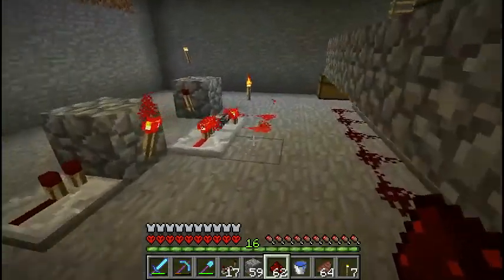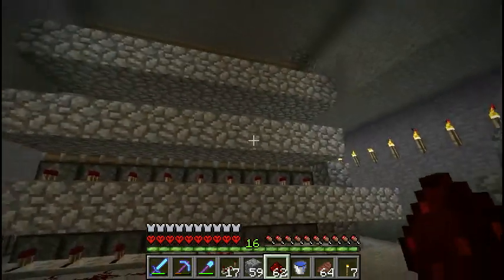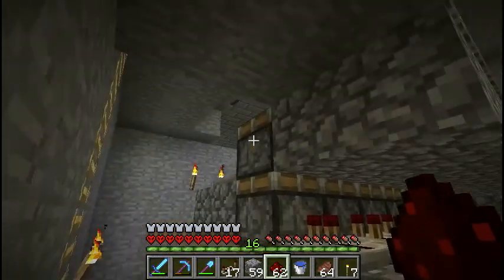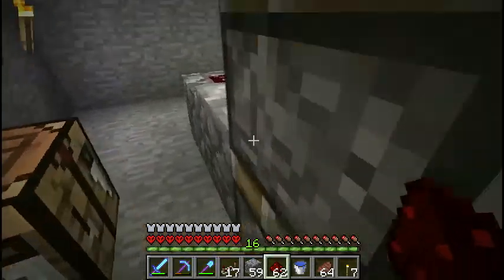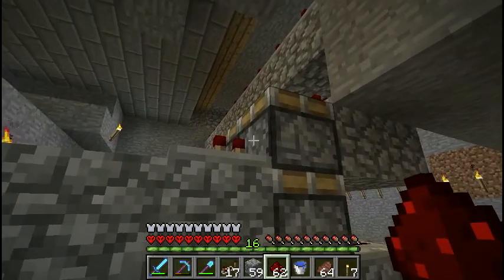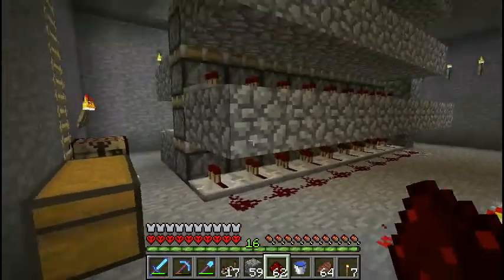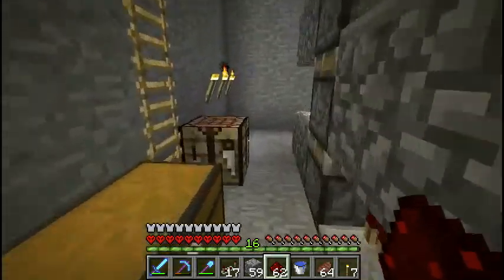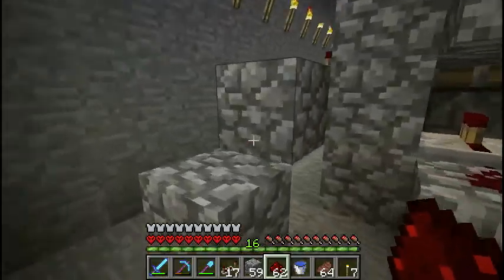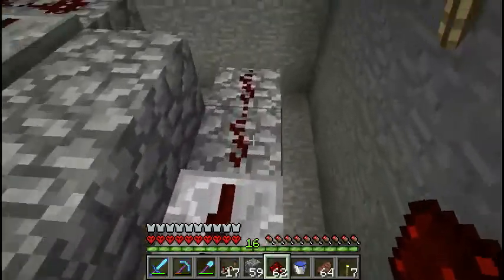Here's the redstone setup I'm going to use. Here are all the pistons — four pistons total: three sticky ones and one non-sticky on the top row. There's no reason to stick the top one to the actual gravel, so I made it non-sticky. On this side it's pistons one, three, five, and seven, and on the other side it's two and four.